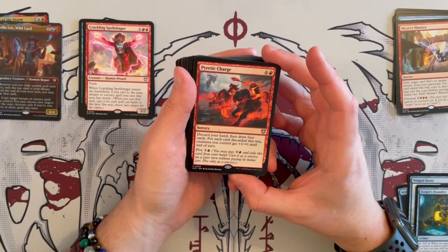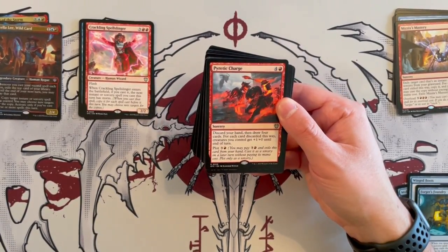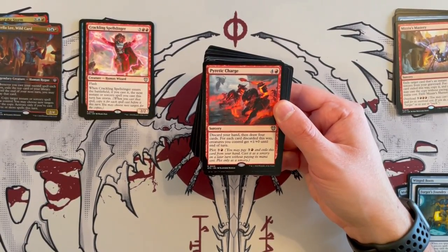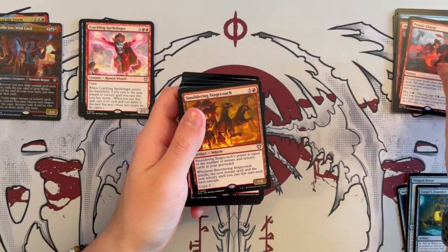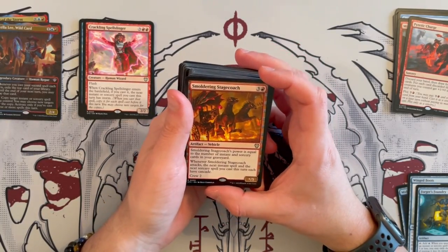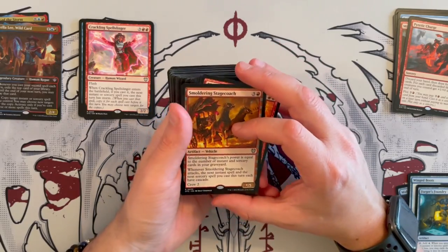Now we have Piratic Charge — a sorcery that costs 5. Discard your hand and draw 4 cards; for each card discarded this way, creatures you control get +1/+0 until end of turn. You can plot it. Not a great card — it's not really a super alpha strike because it doesn't get any trample or flying, anything that makes it worth something. It's okay for the plot part as it allows you to cast it for free-ish in one turn.